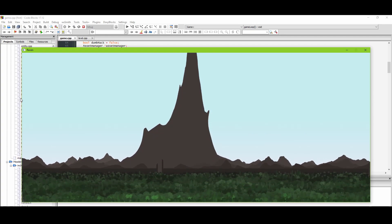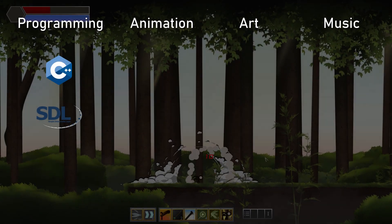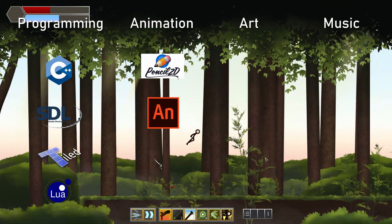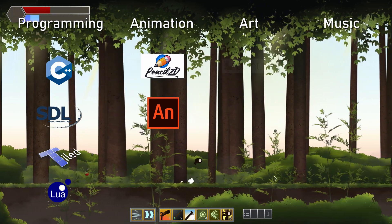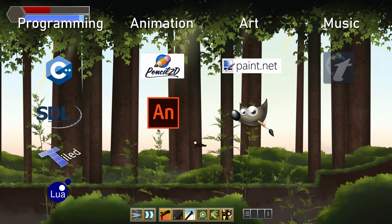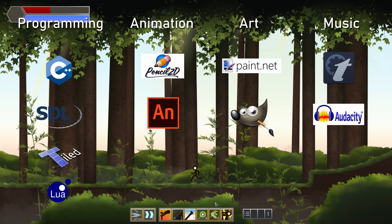In case anyone's interested, I'll quickly go through the tools I used throughout this project. This was programmed in C++, utilising a tool called SDL. For animation, I began using Pencil2D, but then moved to Adobe Animate. The art was done using Paint.net and GIMP. The short amount of music you heard at the beginning of the video was composed in Tracktion T7. And pretty much all the sound effects were made using random materials I found lying around, then edited using Audacity.